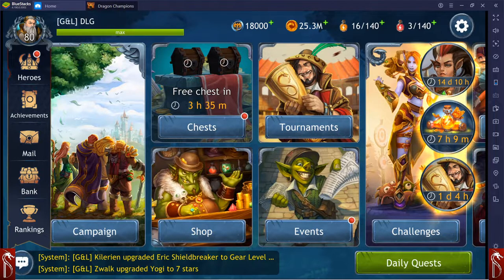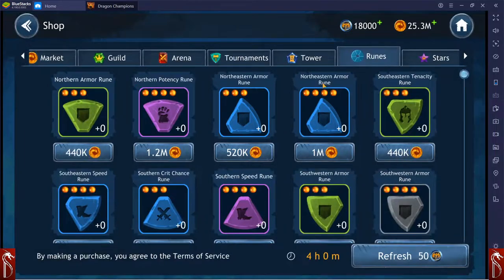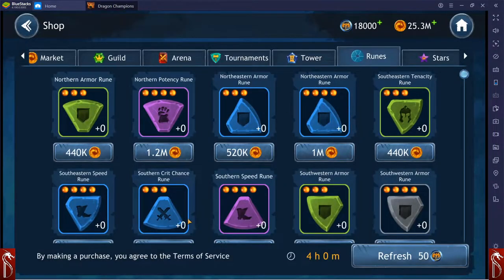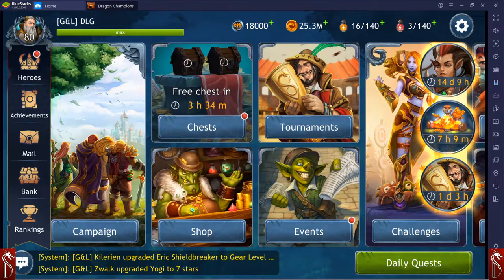They made a little change to the rune shop — now you can tap any rune for information. A window will appear where you can learn about the rune and then decide whether to purchase it or not. If we go into the shop and click on it, it just tells us what's going on. The runes in my shop are not particularly great at the moment, but that's what we have.